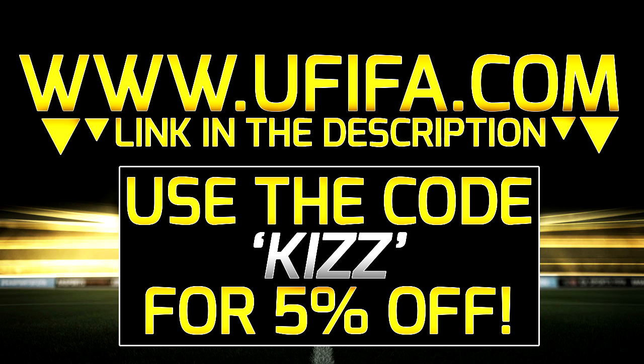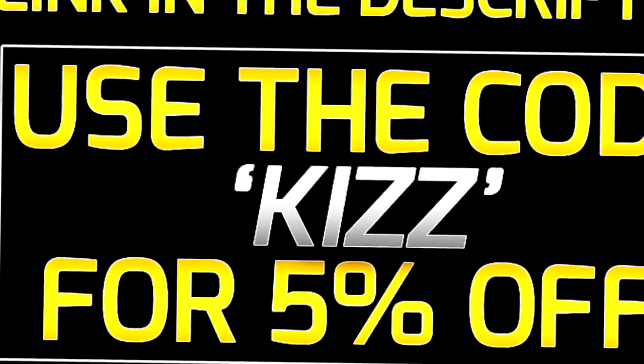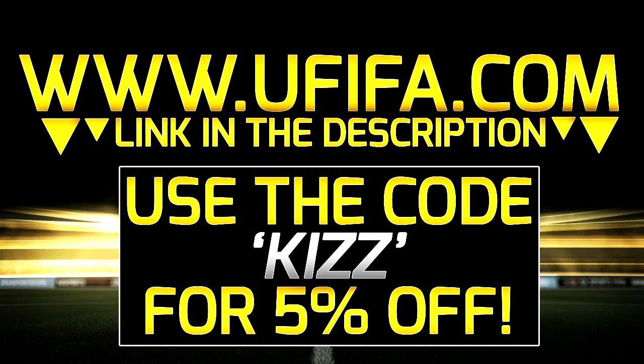For cheap Ultimate Team themed coins, check out UFIFA and use the discount code KISS for a fat discount.